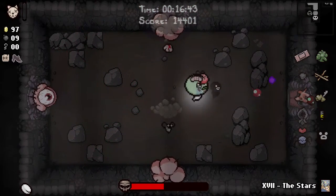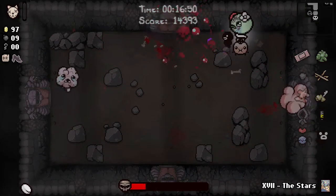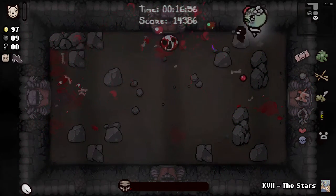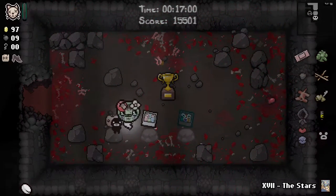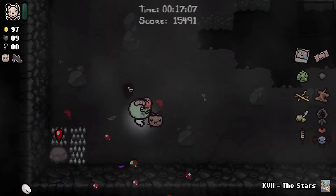That was a lot of damage. What I wanted to do there was get as close to Mom's foot as possible, because it doesn't do contact damage — remember — get as close to the foot as possible, whack it with as many of Tammy's Head's shots as we can. Got poison on that, so that's basically the end of the fight I think. It did do a lot of damage. We'll take this because we're going further. Boss rush, 17 minutes — so we're as early as can be.